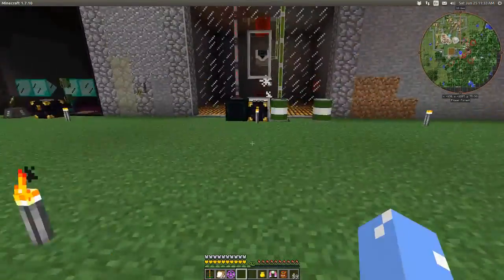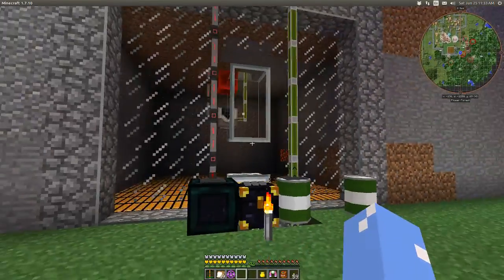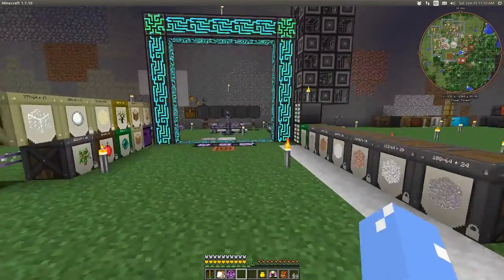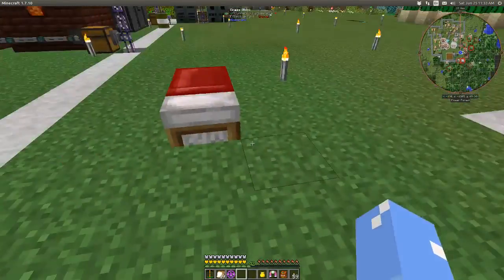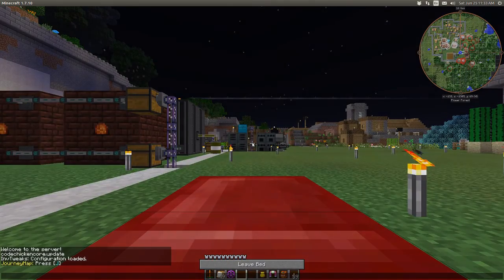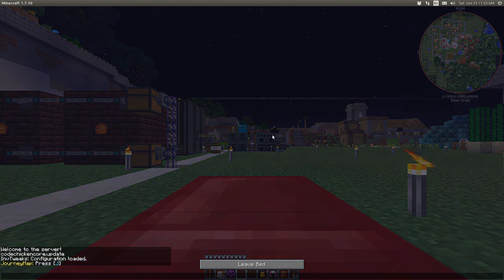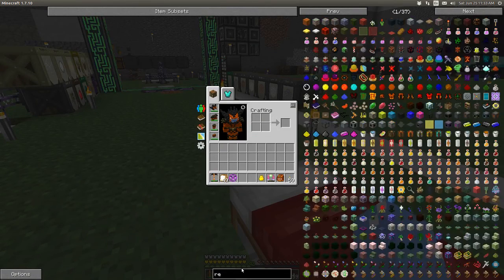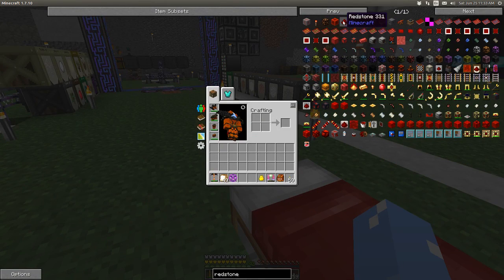I've also got witches being spawned over here, which produce redstone and glowstone. So redstone is going to be a problem. If anybody knows of any other way to make redstone, please let me know. I do see that there's a way to double redstone with Botania.